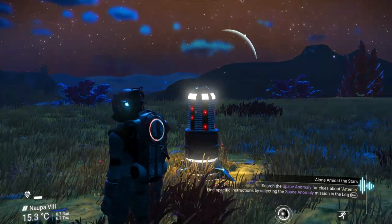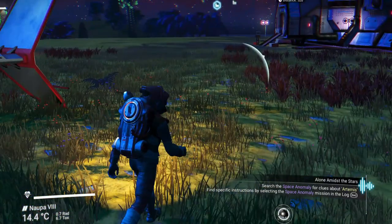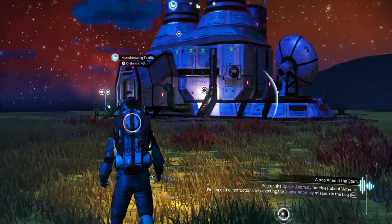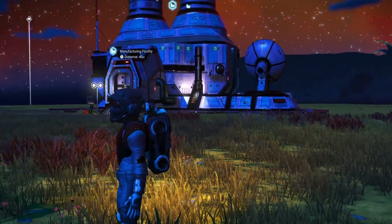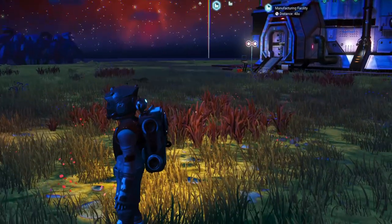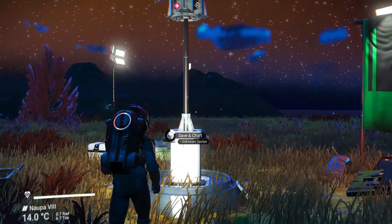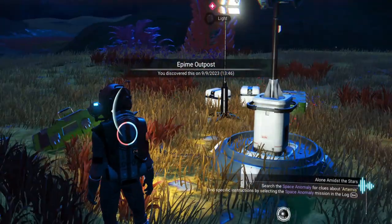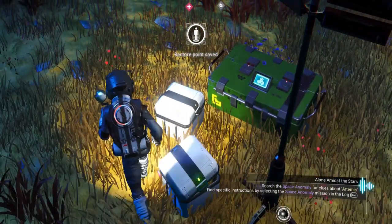In case we need to escape the sentinels quickly, I'm going to recharge my life support — very important. At each one of these facilities there is going to be a save point, and I'll tell you why we need this: inside, in order to unlock the Atlas Pass V1, we're going to need to answer a riddle. If we get it wrong, that's our one shot. So save here, and if we stuff the riddle up we can reload.